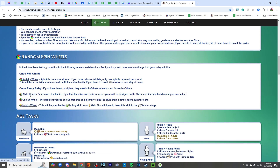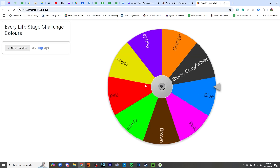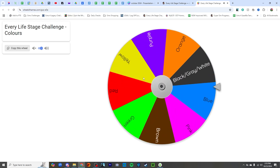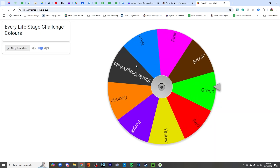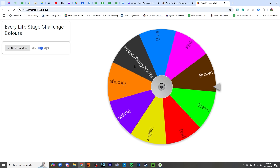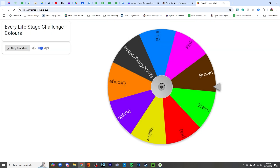Once every baby, we need to spin this. So we're going to spin the color wheel first. We've already gotten some colors, so if we get those again I'm just going to remove them. But this is for Dallas. We've already got black, gray, and white — that was for Georgia — so we're going to have to spin again. Green or brown? Brown. That's good because Azalea has green, so we would have to redo the spin. Brown for Dallas.